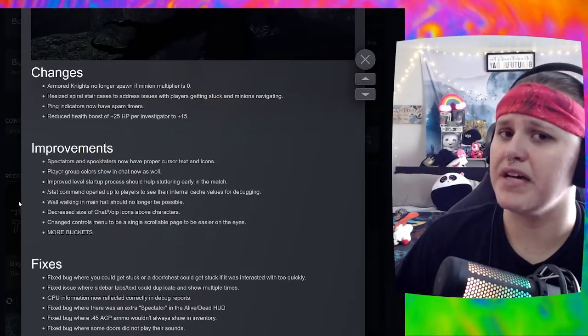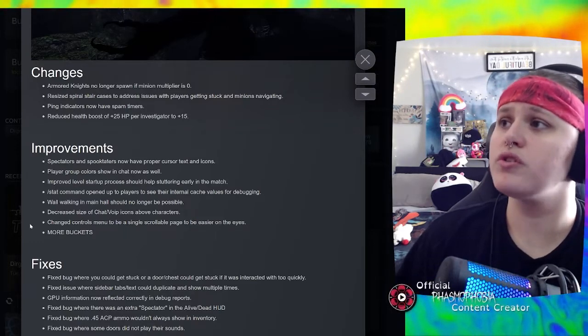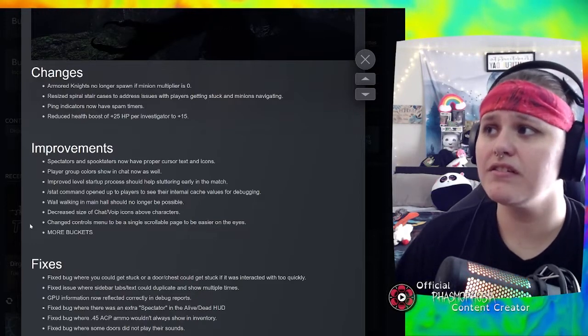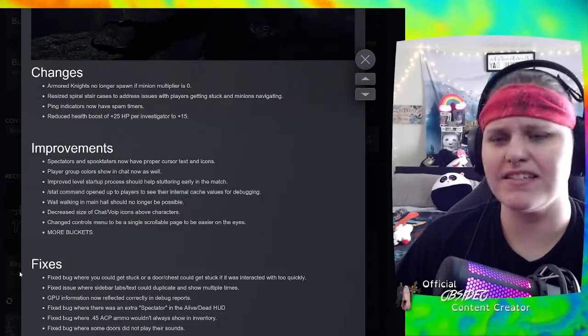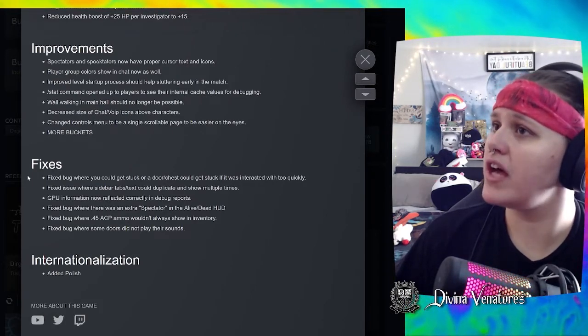Decreased size of chat slash VoIP icons above characters. Changed the controls menu to be a single scrollable page to be easier on the eyes. More buckets! Fixes: fixed bug where you could get stuck, or a door or chest could get stuck if interacted with too quickly.